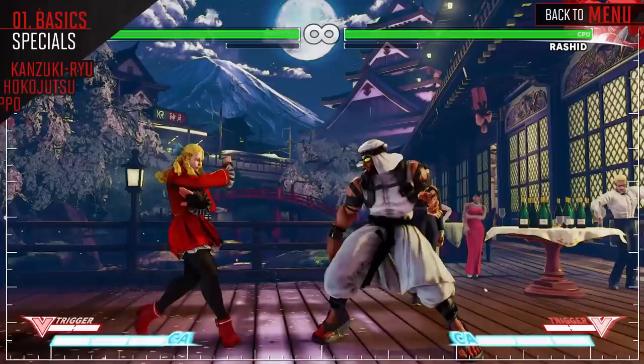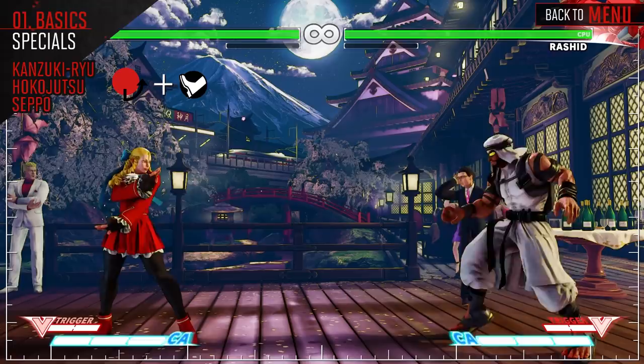Karin takes a long step towards her opponent; the strength used determines how far she travels. The EX version is Projectile Invincible. This can be used after her attacks to keep up the pressure, and from far away to gain footing against the opponent.